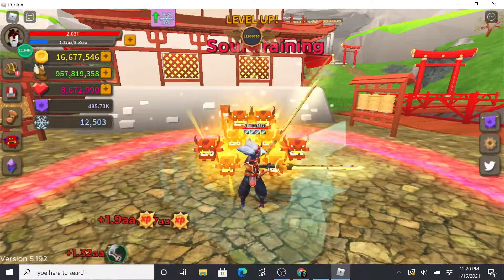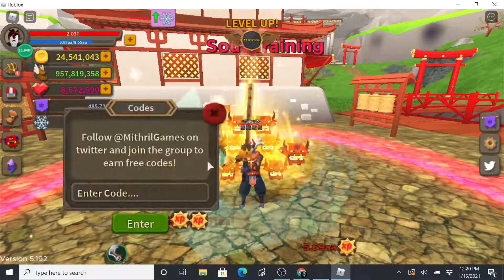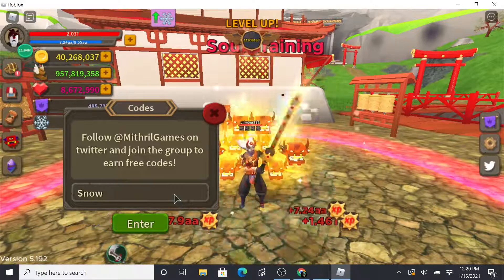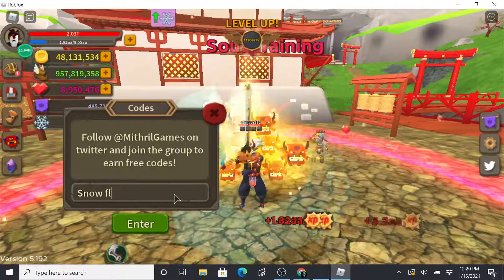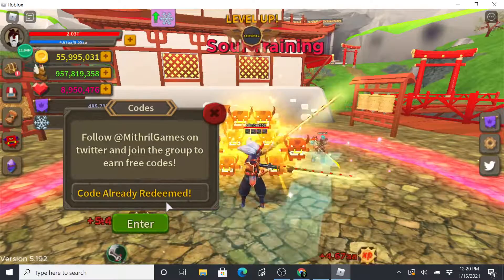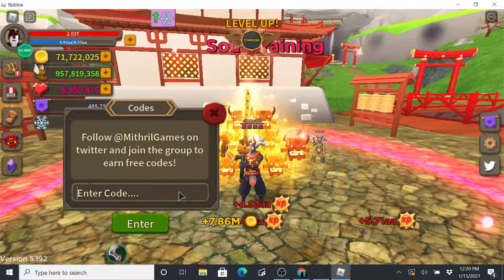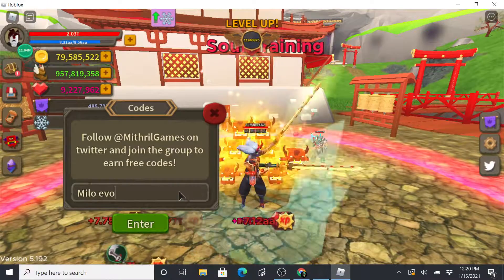Okay, I don't want to waste anyone's time so I'm going to give you the codes. The first one is 'snowflakes' — S-N-O-W, space, F-L-A-K-E-S — and hit enter. Already redeemed for me, but you guys might not have it yet. You would get 500 snowflakes for that. The next one is 'milo evolve' — M-I-L-O, space, E-V-O-L-V-E-D — and hit enter. Already redeemed.